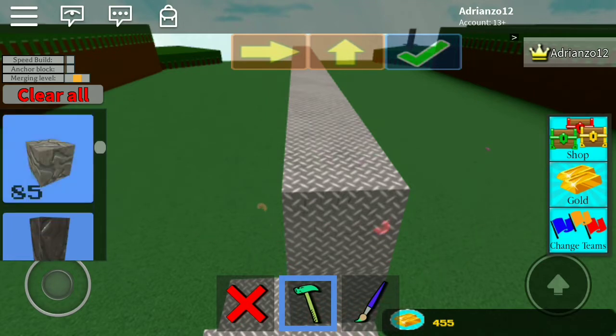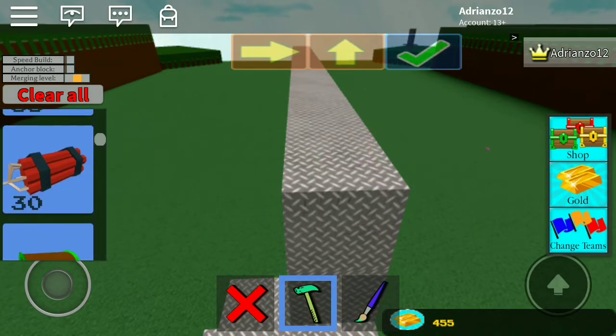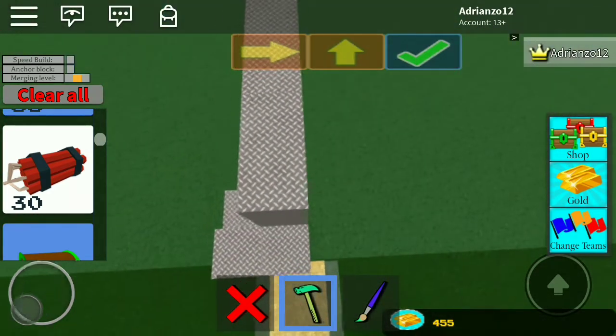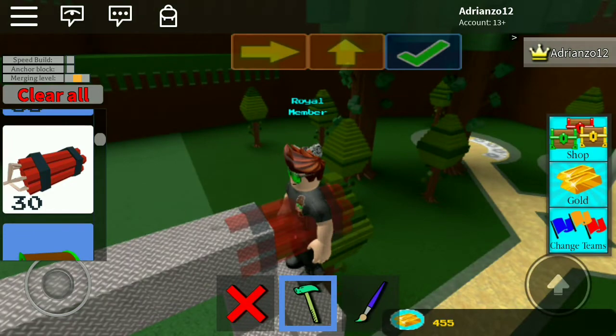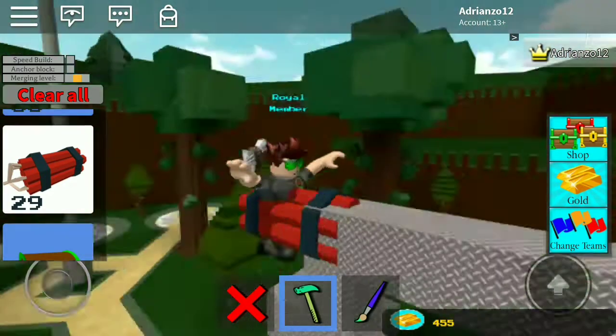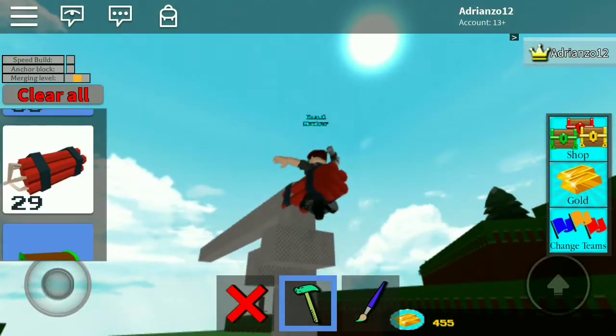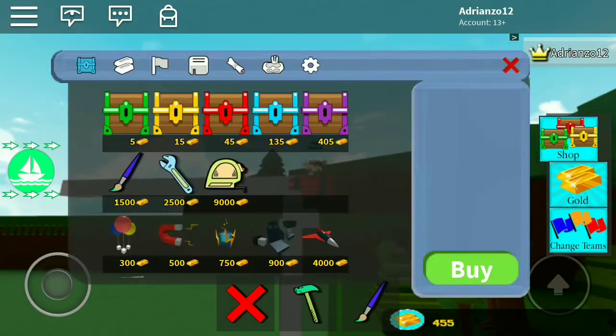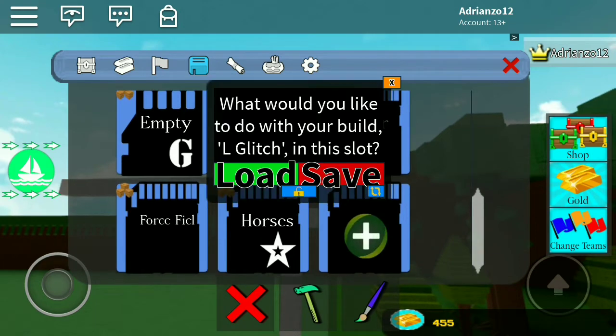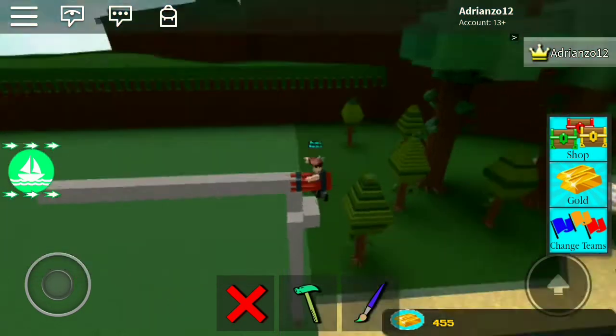Alright, let me get the TNT — oh my god I have so many blocks. TNT, where are you? Okay, here you are. I actually want to know how our inventory is set — is it by name, by color, by item, or what?